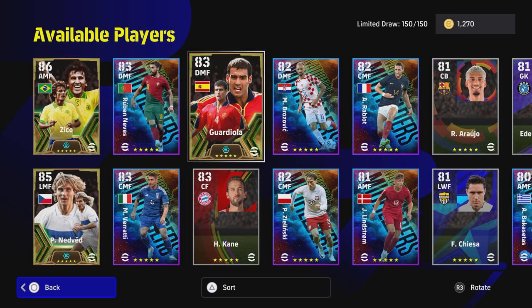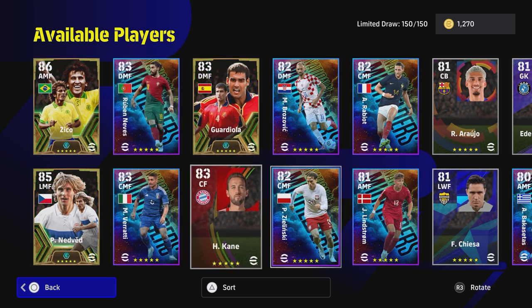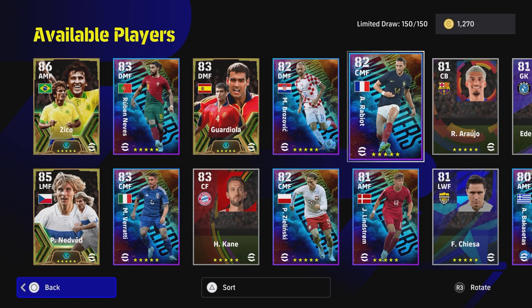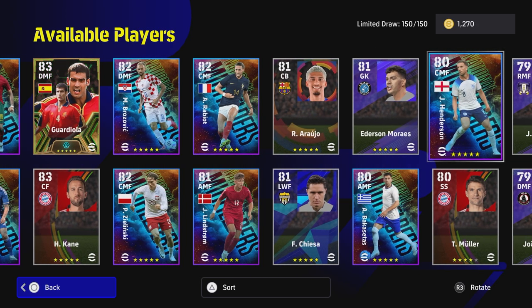I'm going to hide my face here because I don't want to get in the way of the stats and player builds we're looking at. So the players in this pack are: Ruben Neves, Verati, Zelinski, Brozovic, Rabio, Lindstrom, Bakasetas, and of course Henderson.